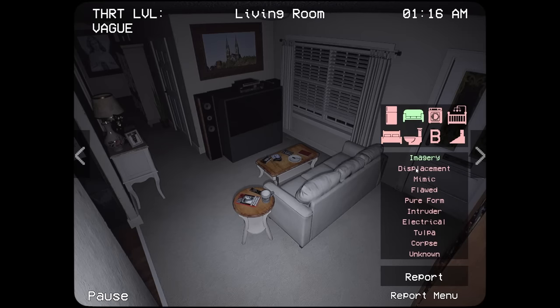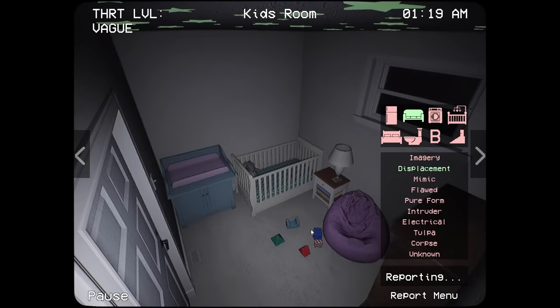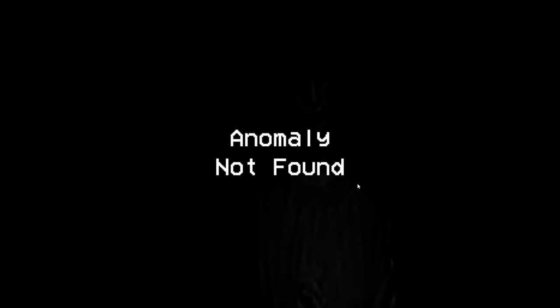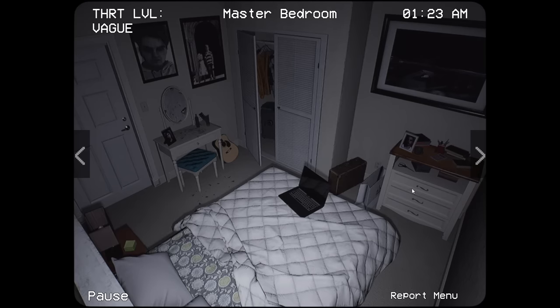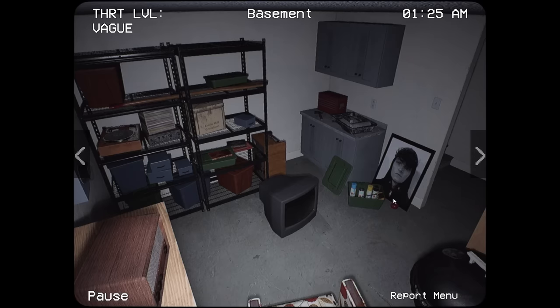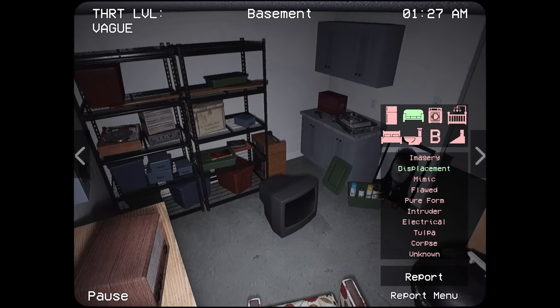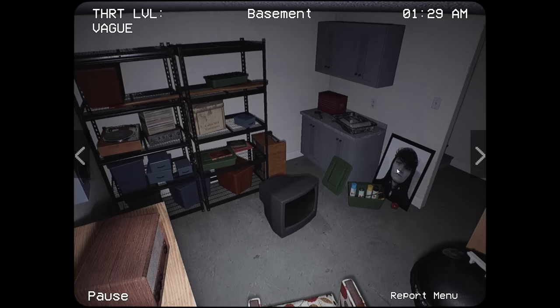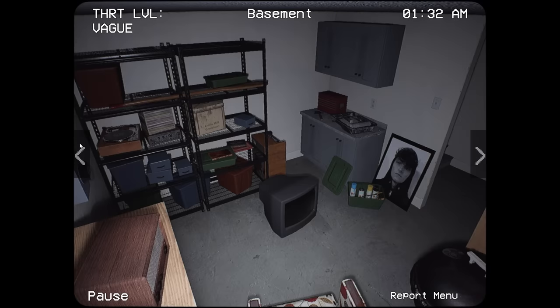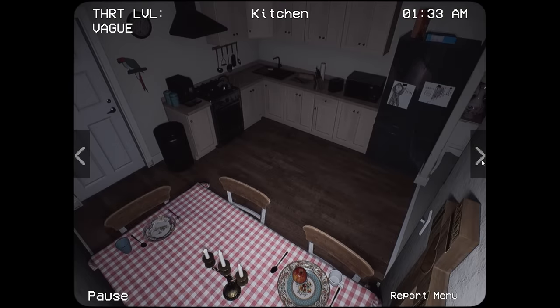Wait, this picture in the living room looks different. I mean, it wouldn't be a mimic because there's not another one in the room. We can try displacement but I don't think it'll catch anything. We're still at vague threat so keep that in mind. In the basement — an apple in there? Let's try displacement because I don't see another apple. I just don't remember if the apple was there. Now that it's in color it stands out a lot more. Anomaly — yep! We were right. We're getting better. I like this.